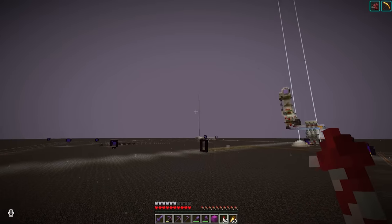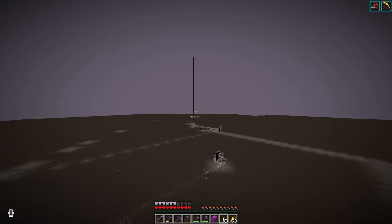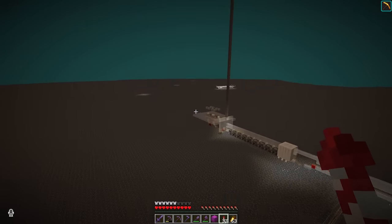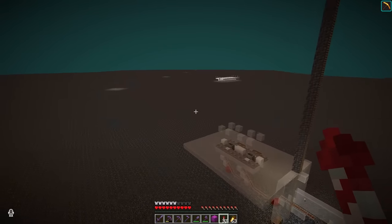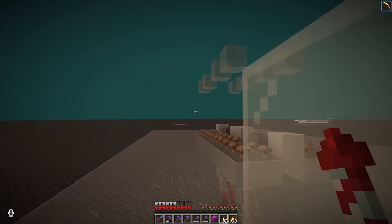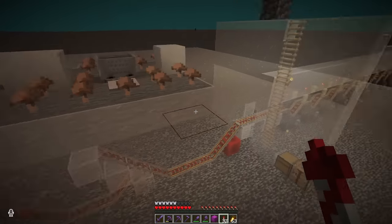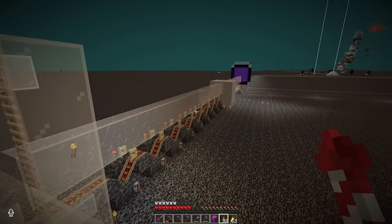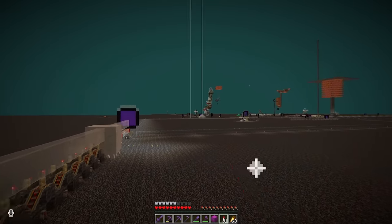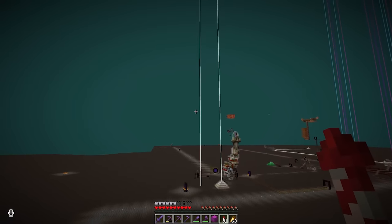We did a lot of stuff up here on the nether ceiling. Back there was one of the crucial bits — there's even a ghast still in there. That was our super efficient ghast-catching machinery, which has some triggered minecarts. We could stack up ghasts and then transport them through a portal. We used that to prank Grian — we released like 50 ghasts on him or something crazy.